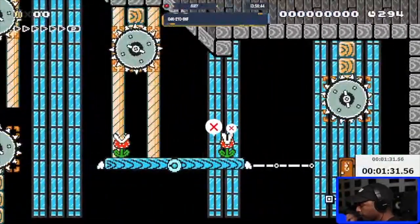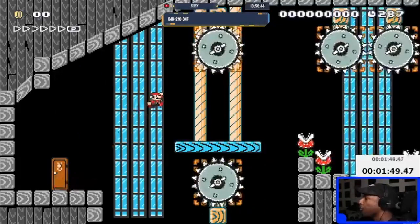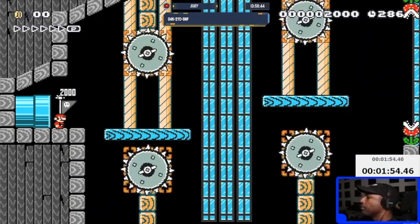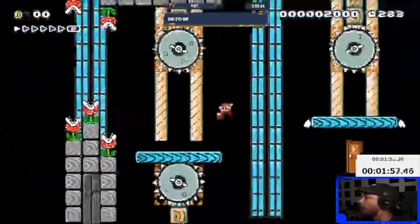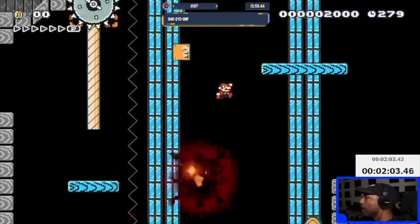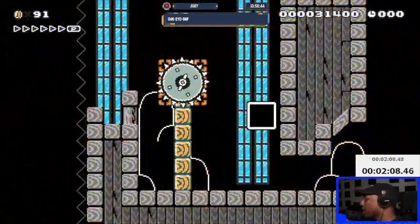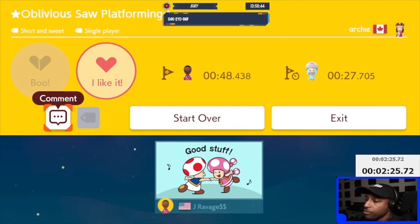Oh, that moves — interesting, so I have to stay on the platform. Door. Pipe. Flash checkpoint. Door on the door. The end's right there. Alright, that was good — you scared me! That was actually pretty good. Alright, thanks for your level — on to the next one, next level.